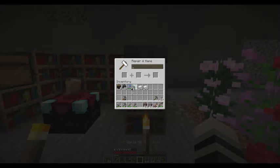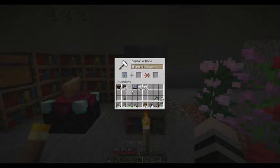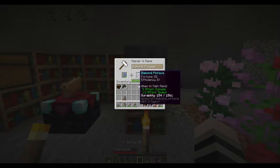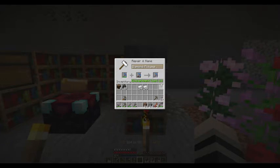If I take the Unbreaking 3 and Efficiency 4 pickaxe and put it in the anvil, then add this one, it's going to repair the pick and join them together — giving me Unbreaking 3 and Efficiency 5, because both items had Efficiency 4 so it increases to Efficiency 5, which is the max. It also gives Fortune 3, the highest you can get, and Unbreaking 3, also the highest. That's going to cost me 19 levels.